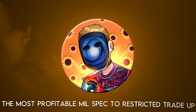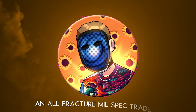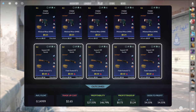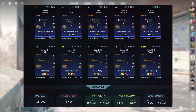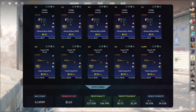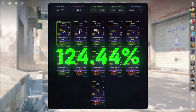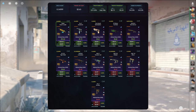The most profitable mil-spec to restricted tradeup from the fracture case is a bit of a unique one. It's not actually profitable to do an all-fracture mil-spec tradeup, so I had to throw in some fillers. This tradeup consists of 5 StatTrack minimal wear mil-spec skins from the fracture case and 5 StatTrack field-tested mil-spec skins from the revolver case below a 0.15 average float. Get the fracture inputs for $0.21 or less and the revolver inputs for $0.32 or less. This tradeup costs around $2.65 total and has a 127.55% profitability after Steam fees, with a 54.22% chance to profit each time.